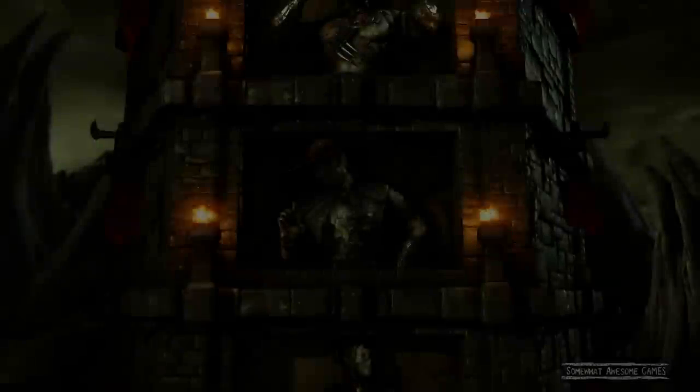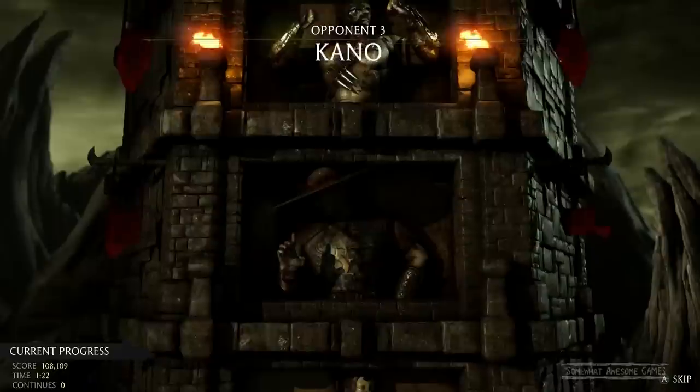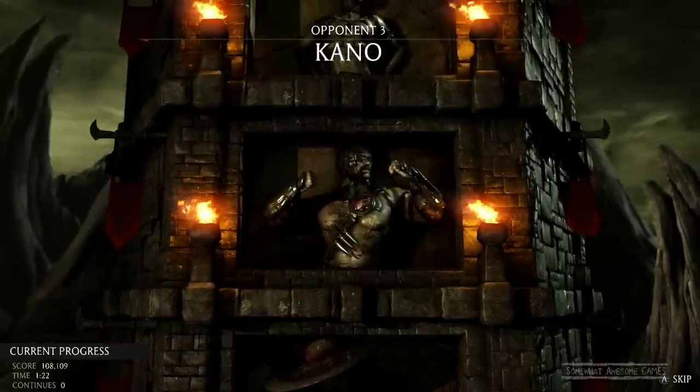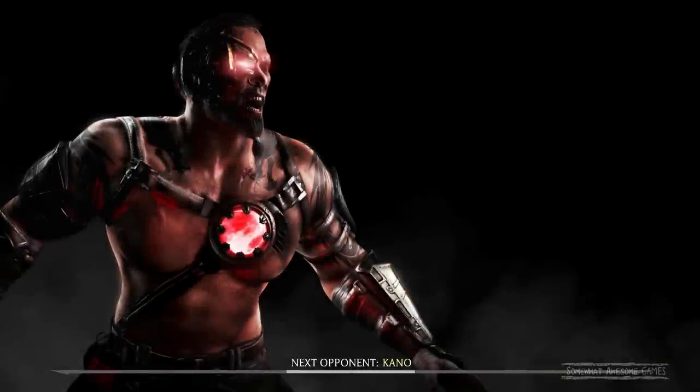Okay, we'll try his next fatality. That one was called Stop Ahead. The next one is called Who's Next — so that's down, back, forward, and up. We'll do that against Kano, unless Kano beats us. That would be terrible.